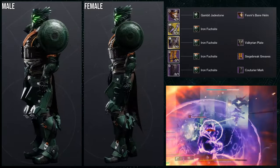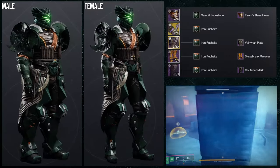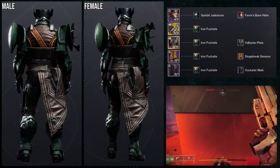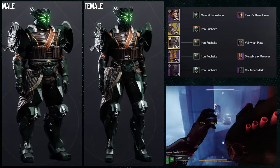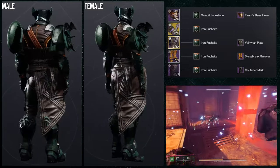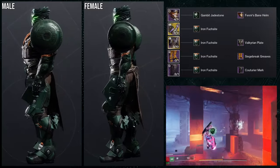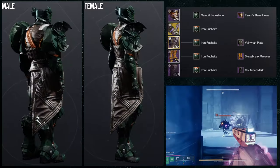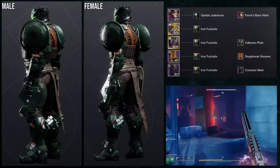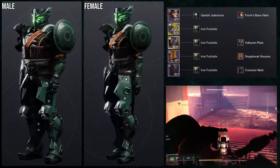For the shaders: Gambit Jade Stone for the helmet because the helmet takes off colors heavily, so that counteracts it. For the other pieces, we're using Iron Forsight — I love this shader. Unfortunately, I wish there was a little bit more brown on the boots or on the mark, but I do love this set. I think this is the best set. I know people are going to say that giving it a story is a cop-out, but when I made this set I immediately thought: this is one Russian-ass look. Let me know in the comments what you think it is, because I can definitely see this guy drinking vodka.